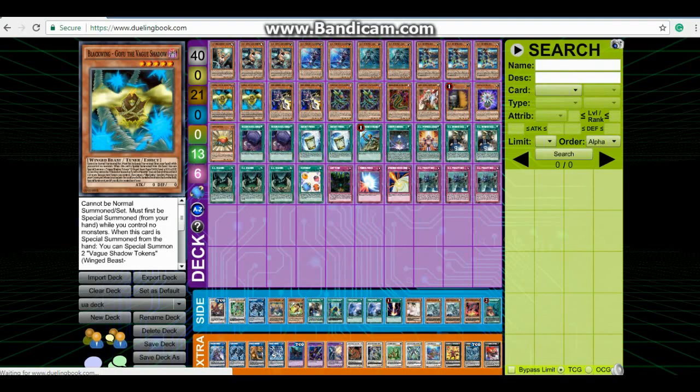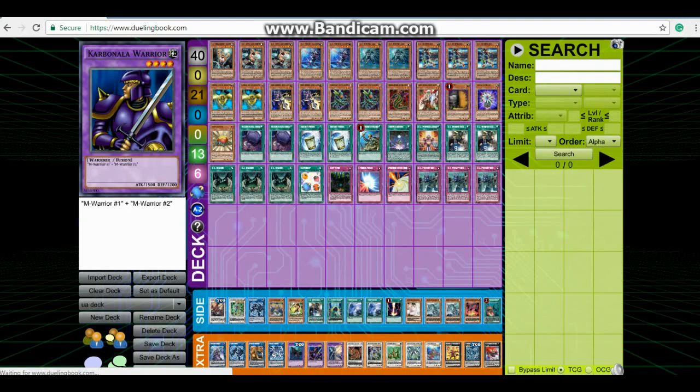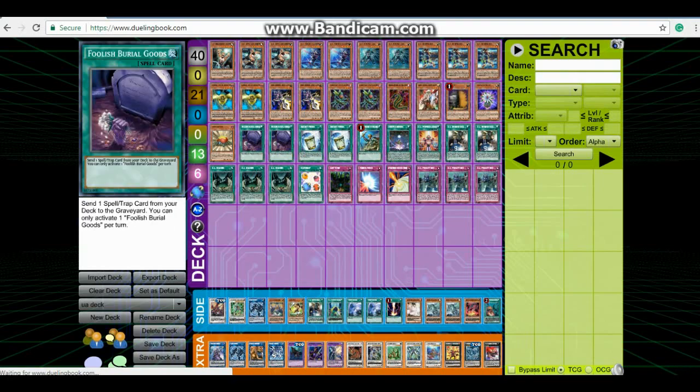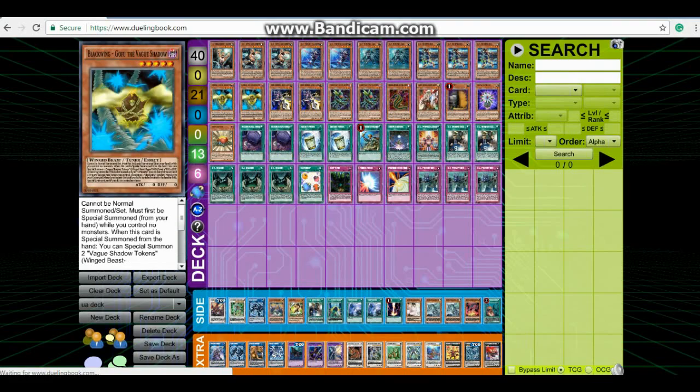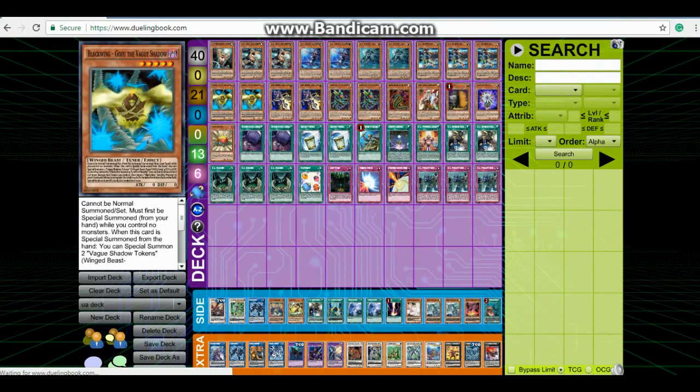Next we have two Gofus. Gofu is your best combo starter — he brings out two tokens when he's summoned, and then you can go into two Link Spiders, or go straight into a Proxy Dragon into a Missus Radiant. You probably should play two Link Spiders, but there are times where I drew the Predaplants as well, so instead of using both Link Spiders I'd summon one Link Spider, then summon out the Predaplant, go into MX Saber Invoker, do my combos, and go into Missus Radiant that way. Three Gofus isn't completely necessary — he's only useful when you have no monsters on board, which won't be all the time.